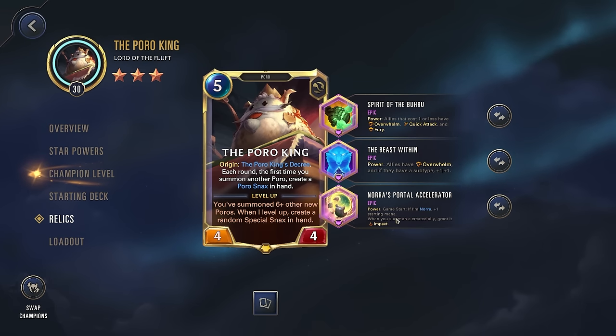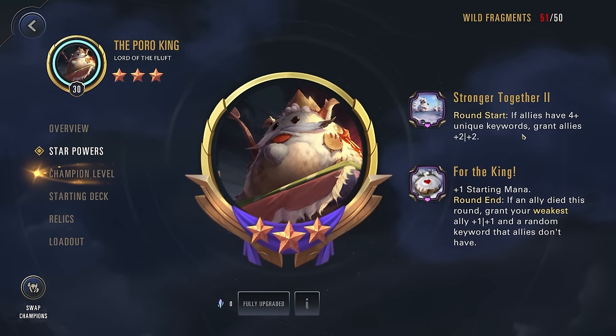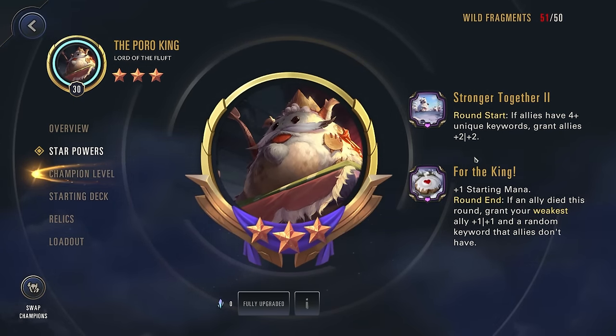Last up, we're using Nora's Portal Accelerator. The first part won't apply to us since this isn't Nora, but when you summon a created ally, grant it Impact. We're going to be summoning a lot of created Poros, so we're giving those all an extra keyword — very powerful for our star powers, and that Impact also helps put more damage on the enemy nexus. For star powers: round start if allies have four or more unique keywords, grant them two two. We're going to hit this very easily with all of our different relics.